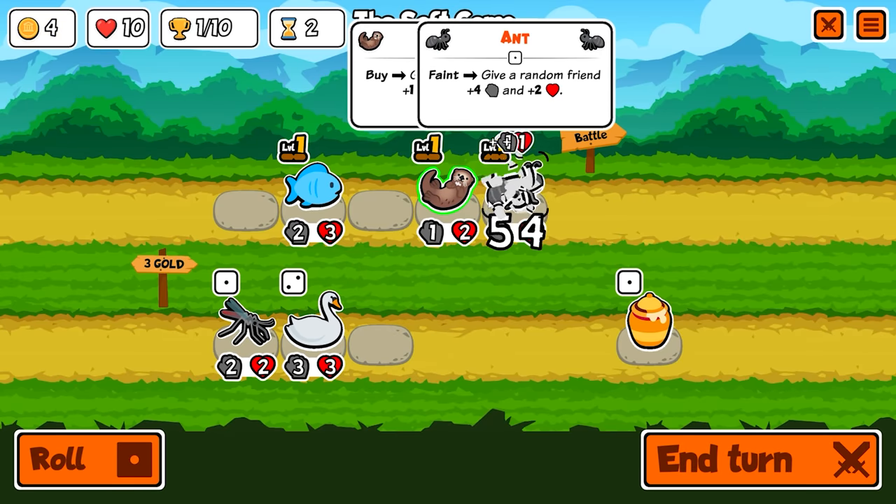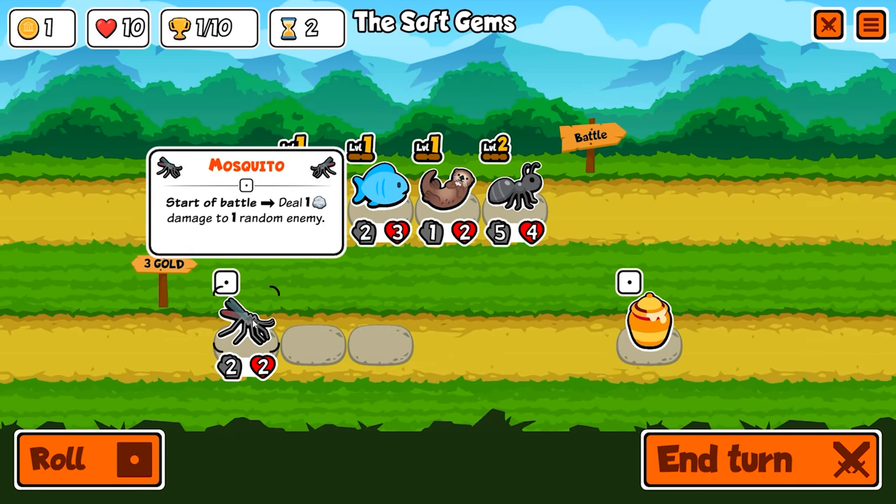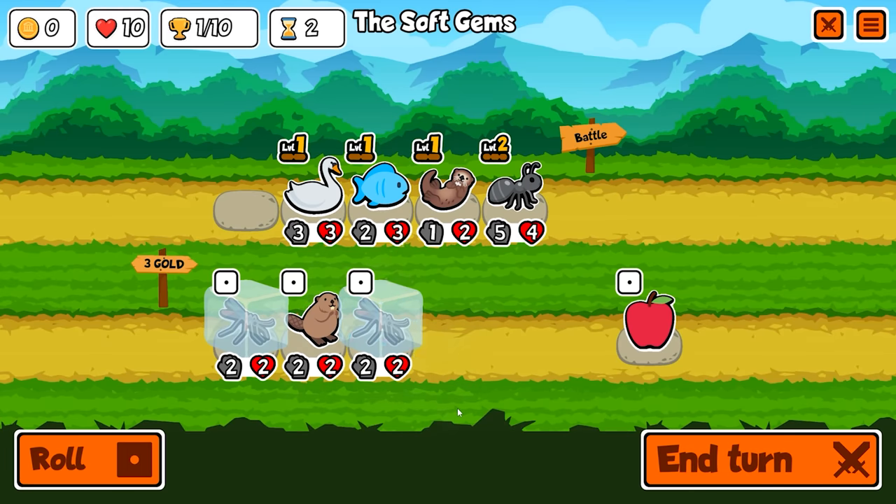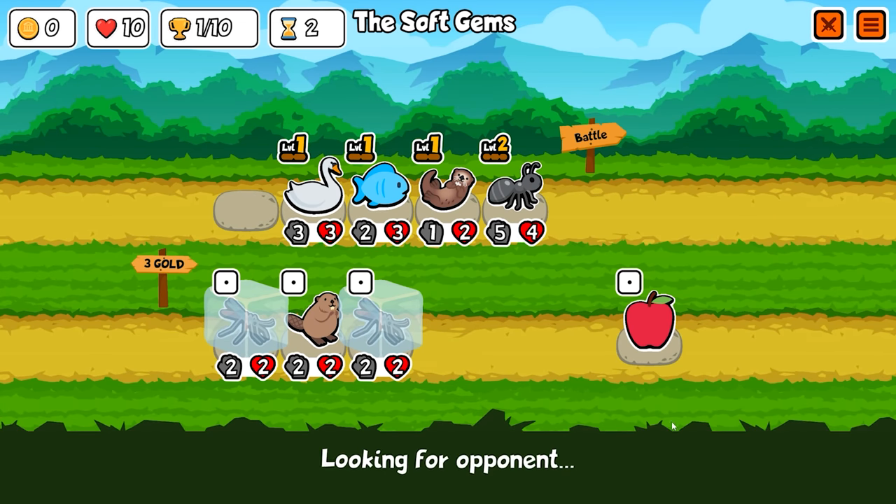I'm going to throw an otter down to hopefully boost the ant. Then we're going to throw a swan for now because it has better stats. We might save for next turn because we can get double mosquito. As strange as it sounds, I really like this lineup so far.